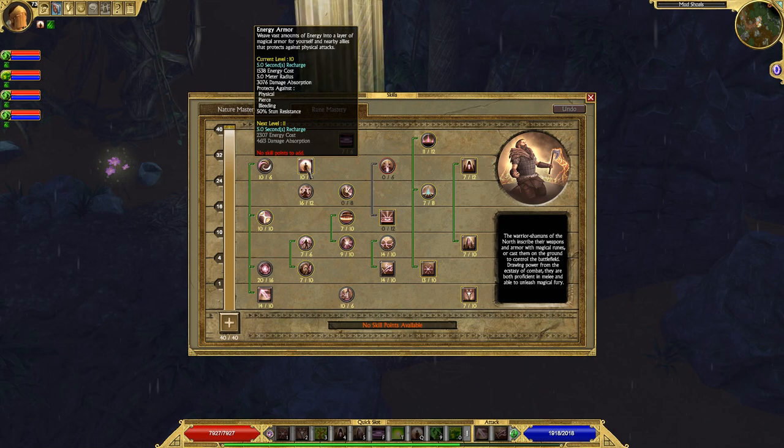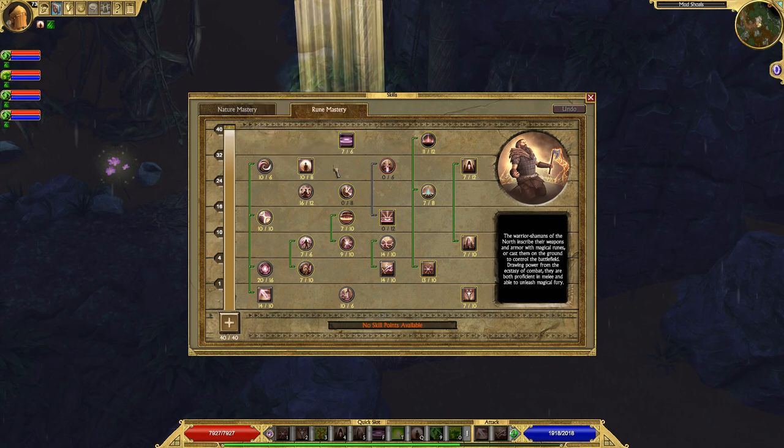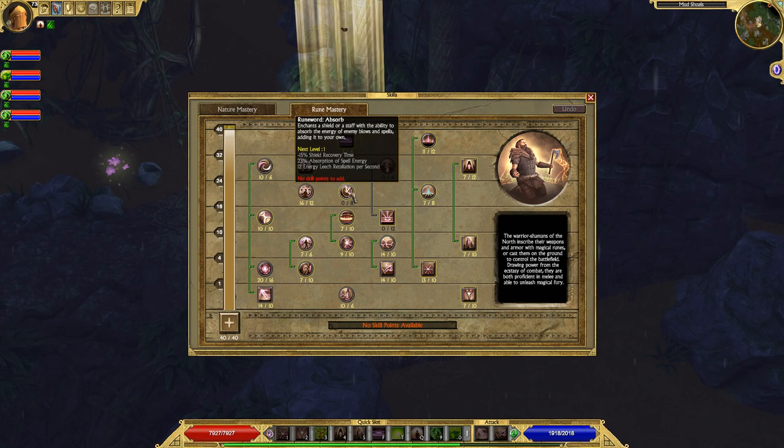Energy Armor is good — it protects against a lot of the main incoming damage you'll face, like physical and pierce, and it also gives 50% stun resist, which is great if you don't have maxed stun resist. However, it only absorbs 3,000 damage, so the first fight you go into after casting it, it's going to get eaten off of you. It takes basically a full mana pool to recast it. I use it for bosses and hard enemies, always before going into battle, never recasting mid-battle.